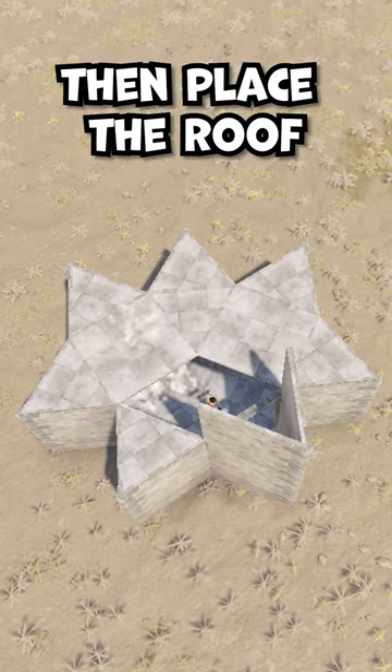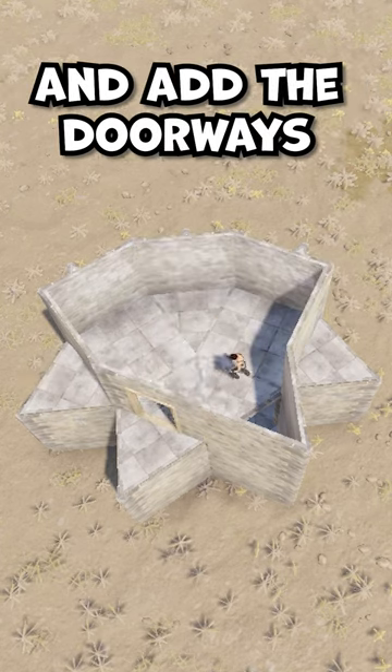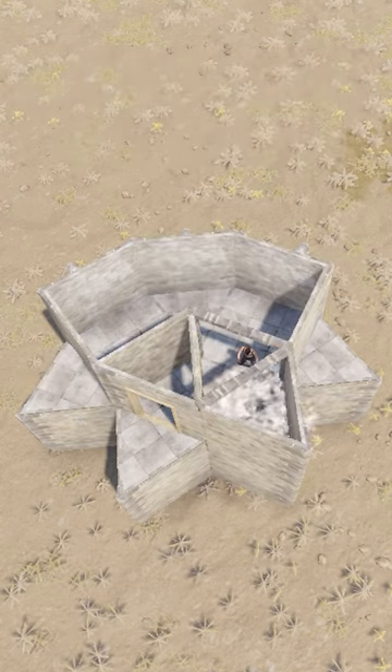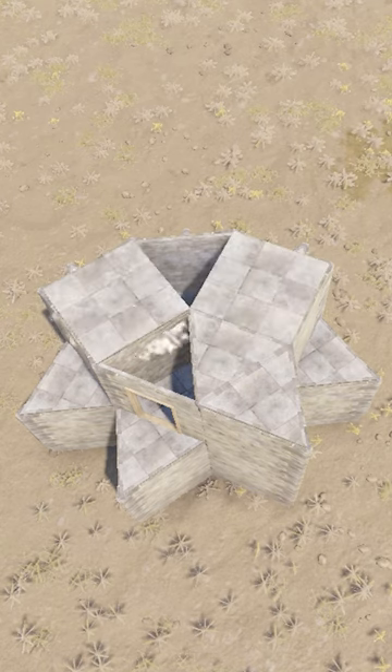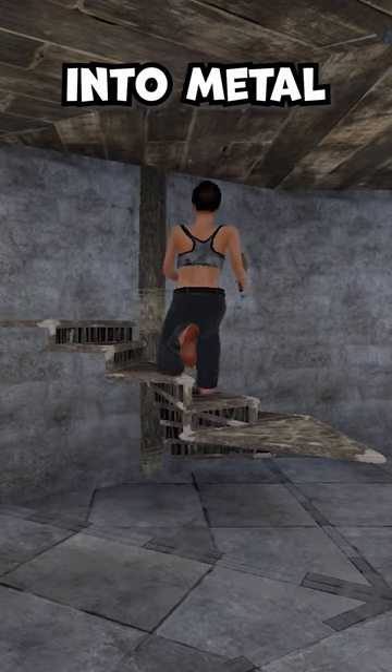Then place the roof. On the second floor, build the main walls and other doorways. Now place stash as I show, and upgrade the upper part into metal.